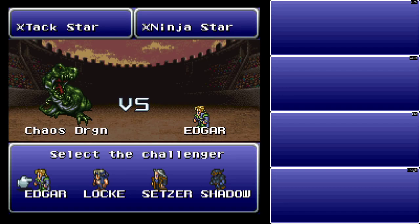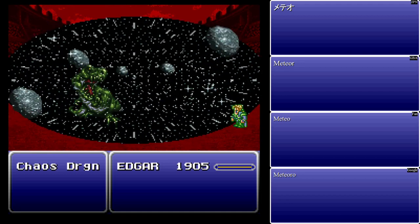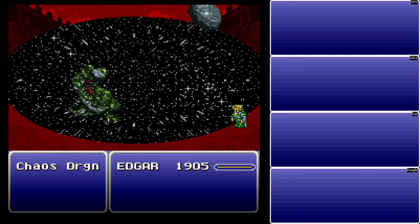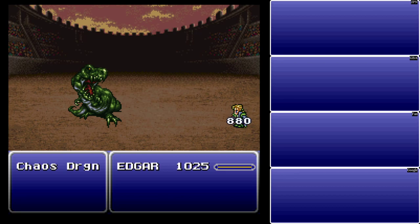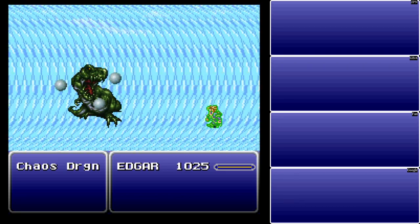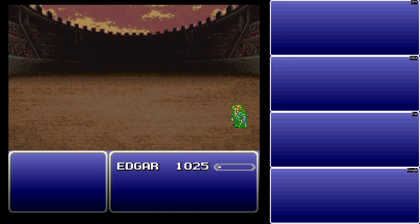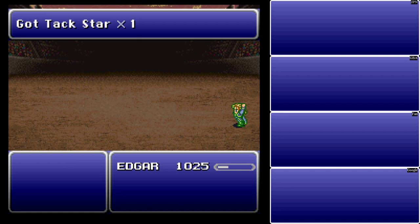You fight a Chaos Dragon, and you basically just use the perfect evade setup. I've given it to Edgar in this case, because he has less spells to cast, so he'll actually physically attack more often. The only thing that can actually hit him in this case is Meteor. It's not a 100% perfect setup for this particular fight, but that pretty much does it. I also got the EO Rage for Gaw on the belt, and I bet some other items here at the Coliseum as well.